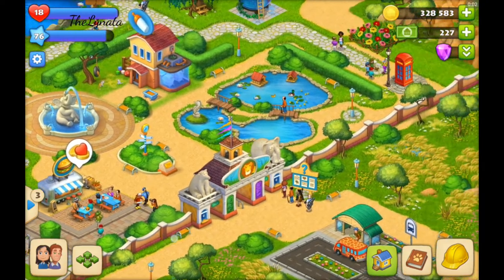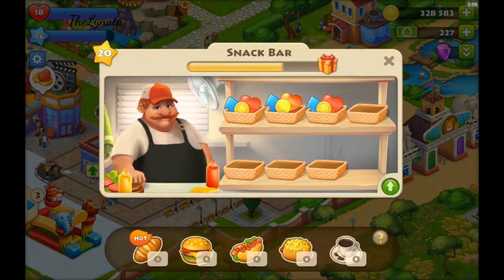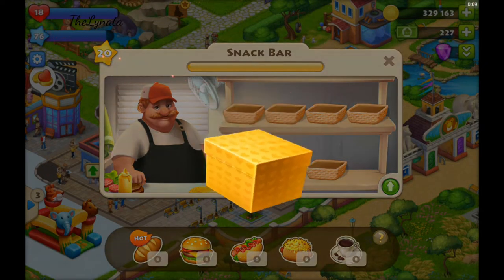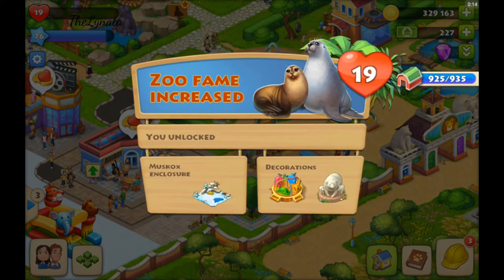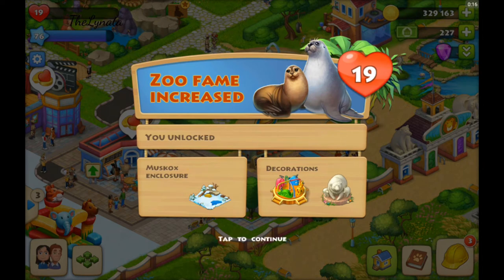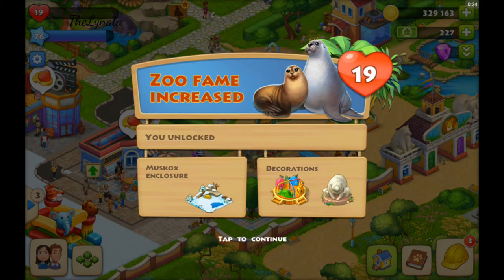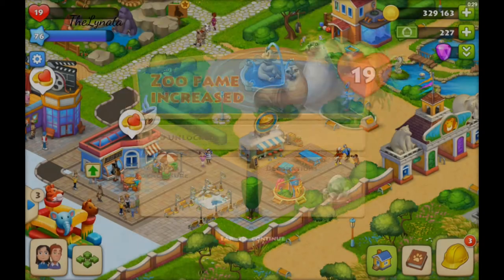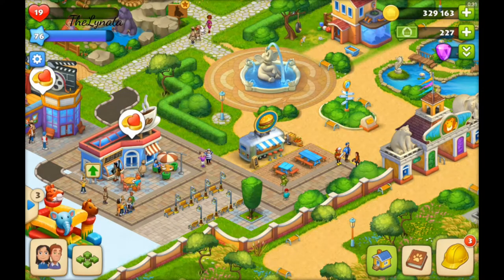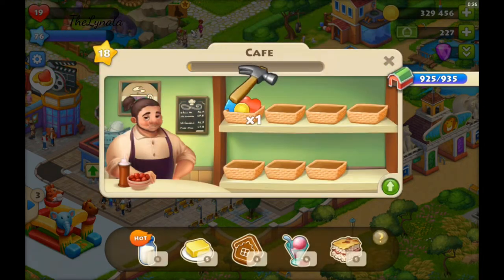Hello friends! Today I want to introduce you to my next animal in the zoo of Township. Let's get started. First we are starting with leveling up the zoo to the 19th level, and after this we are ready to unlock the Musk Oxen, the next animal we will see in this episode of Township Zoo News.